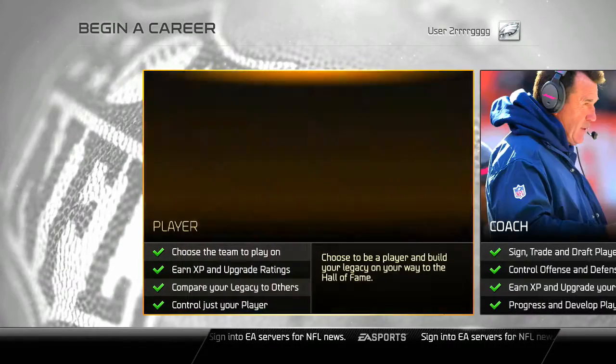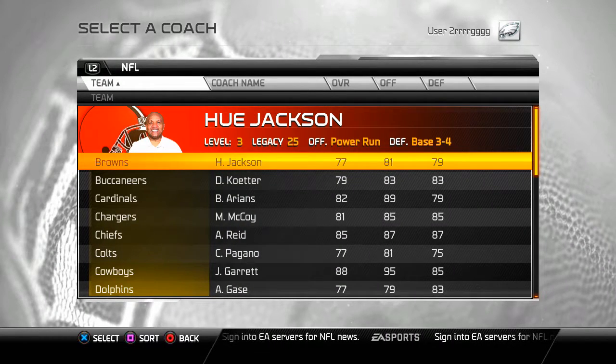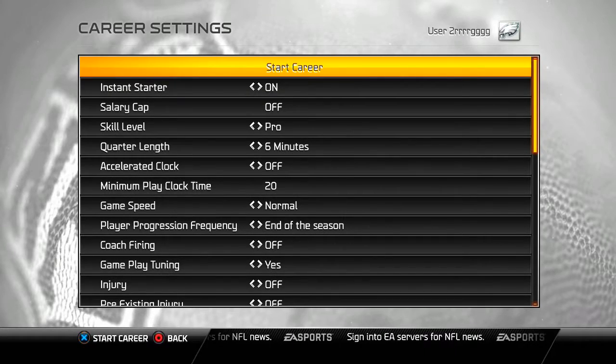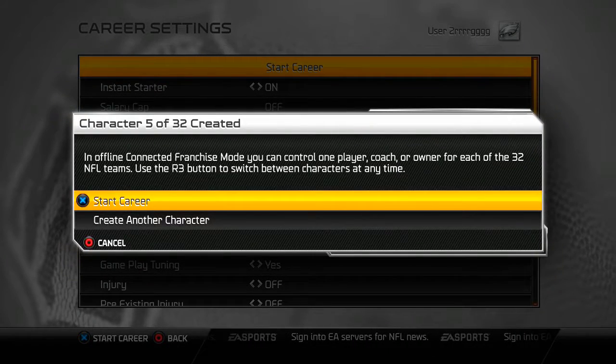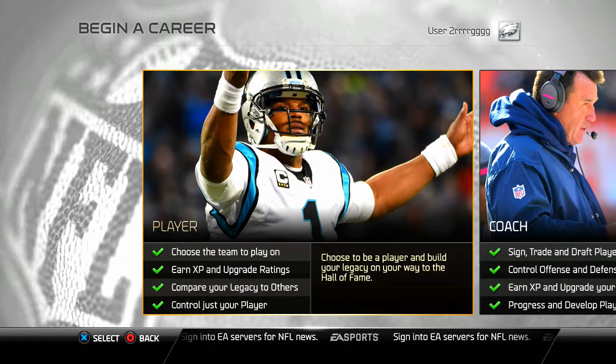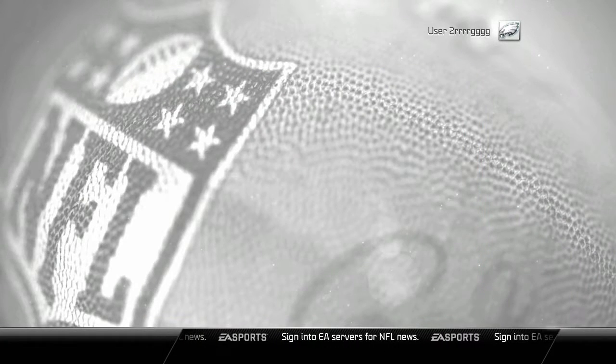Create another character — Kubiak should be gone. Coach, Active, and the beat goes on. This is how you control all the coaches in the game. You keep repeating: hit start, create another character, go to Coach, Active, select the next man up. It's a little monotonous but it really doesn't take all that long if you do it like this.